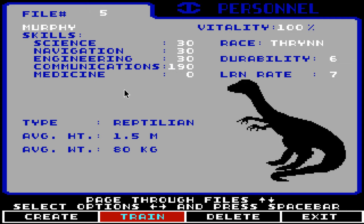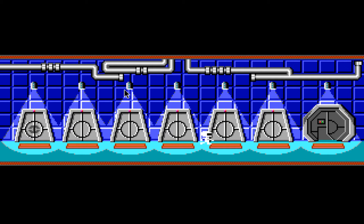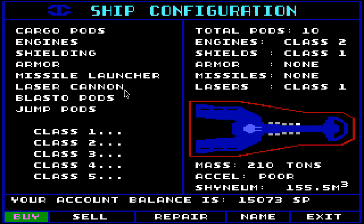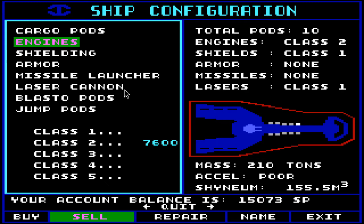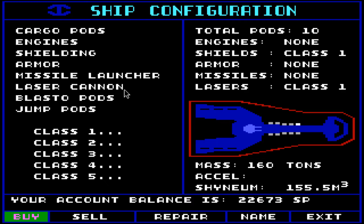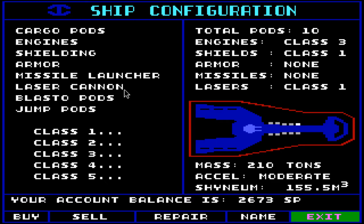Eventually, what you want is to train everyone in everything as much as possible, but that takes a lot of money. All right, everyone got five lessons in everything, so we should all be a lot more competent. I guess I could sell the — 20,000. How much do you want to sell the engines for? That will not leave me a lot of money left, but I think it'll be worth it. So then that should help us do a little exploring, which is exactly what we're about to do.